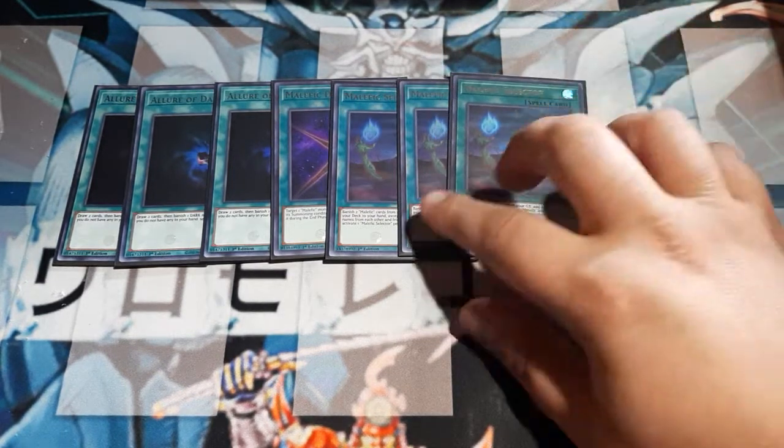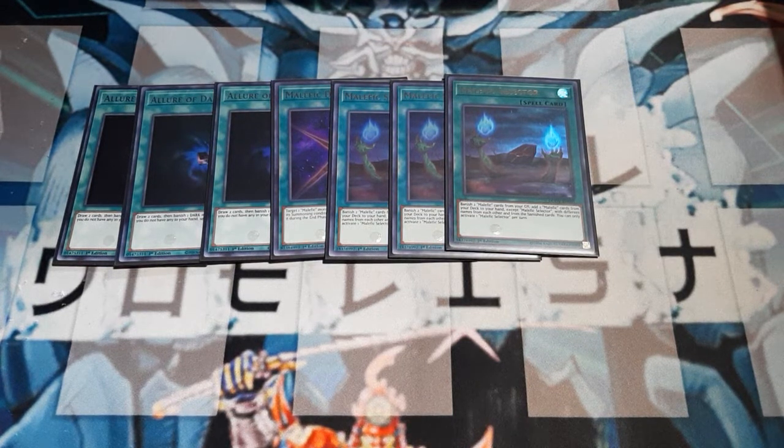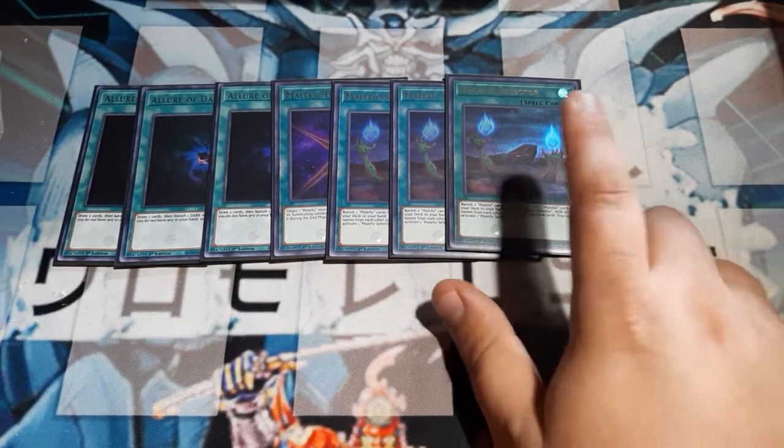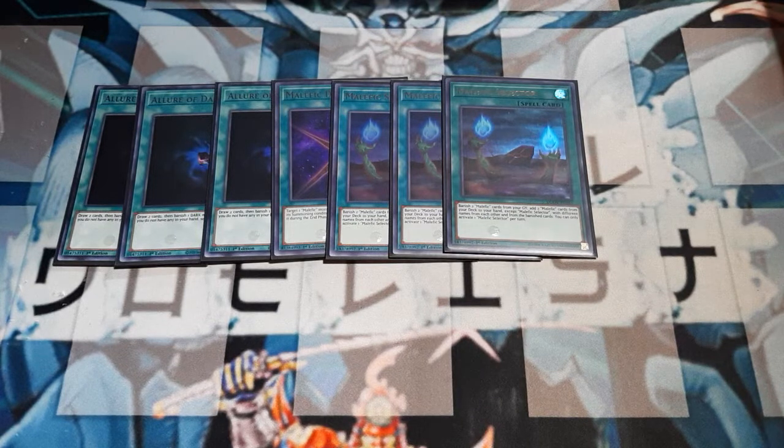Next, we're playing the full complement of Malefic Selectors. Banish two Malefic cards in the graveyard, add two Malefic cards from the deck to the hand. The catch is you cannot add Malefic Selector, the cards you're adding must be different from the cards you banished, and they cannot be two of the same card pulled from the deck. You can only activate one per turn. This is why we spread out and added the Rainbow Dragon and Blue Eyes — and remember, you can add the Gears too. It could be spells, traps, or monsters.